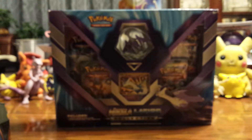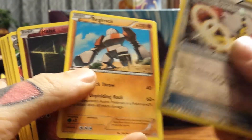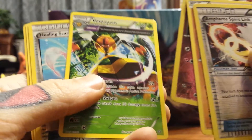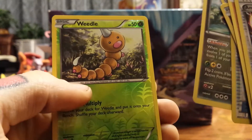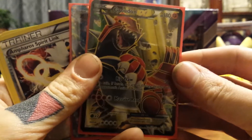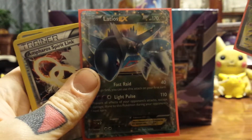The best cards from the 10 were the Ampharos Spirit Link, Regirock, Reverse Holo Ralts, the Half Art Vespiquen, Reverse Holo Healing Scarf, the Dragonite regular rare, the Reverse Holo Weedle, the awesome Groudon EX, and the Latios Promo.